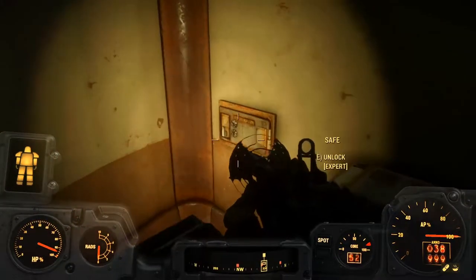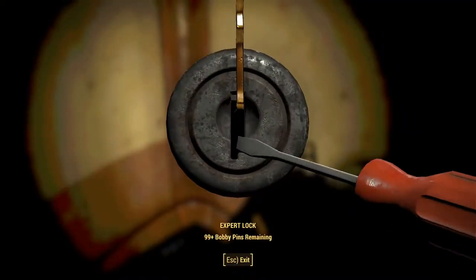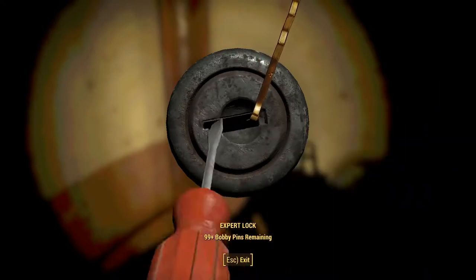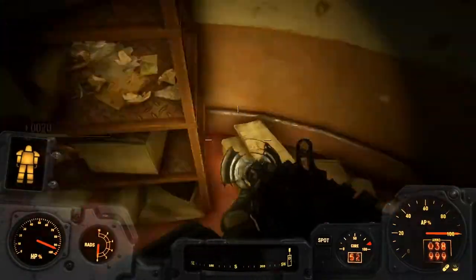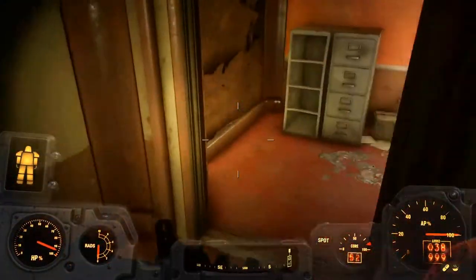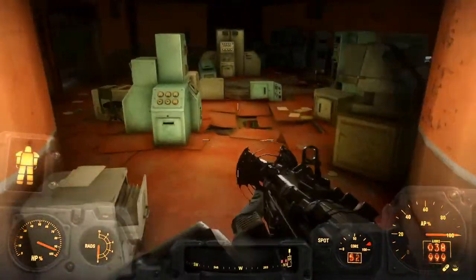Overdrive. Terminal unlocked — safe. Assuming the terminal unlocks the safe and that the safe is now unlocked. I love you Kate but you gotta not be in my way right here.